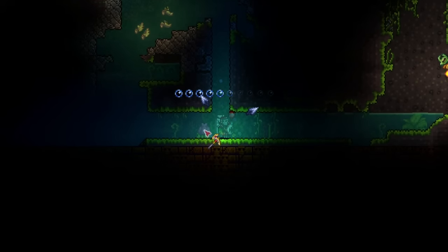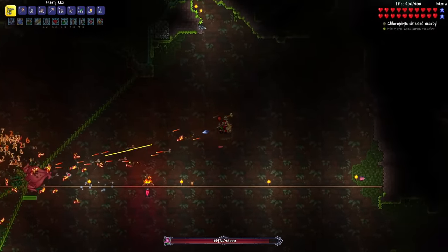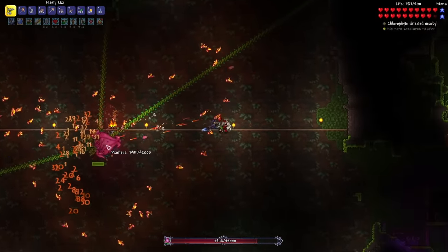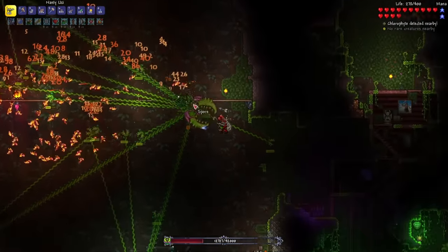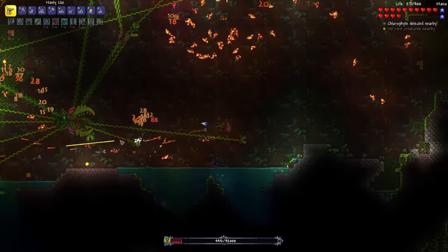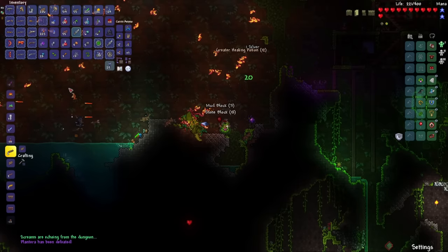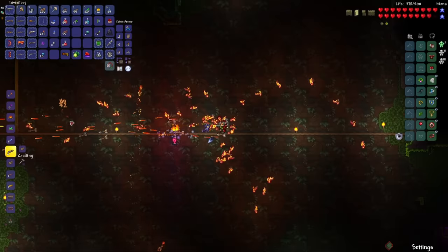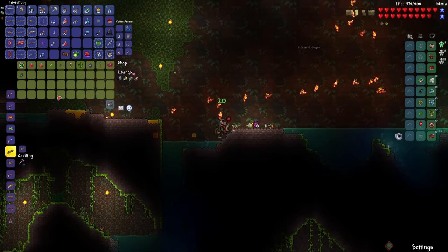Alright, let's start it up. Okay, it's about to reach the second phase. There we go. I'll shoot it back out of here — oh my god. Gotta heal — gotta click fast because I don't have much defense. Okay, we're done. Unfortunately, I got the Flower Pow, so I'm not going to use that. I was hoping for the Venus Magnum, but that's all right. I'm pretty strong as I am right now.